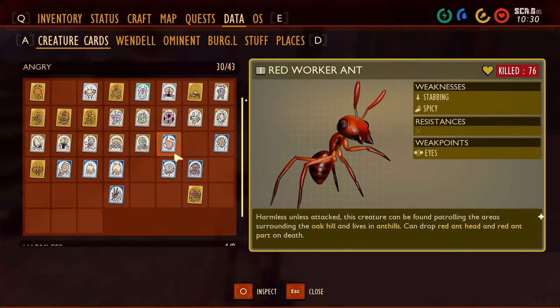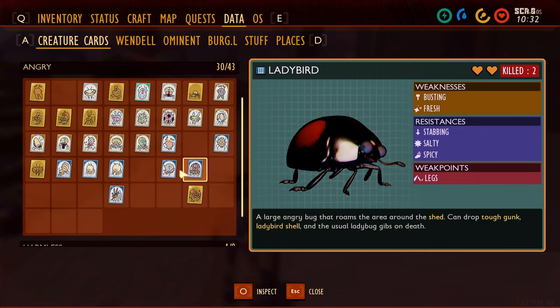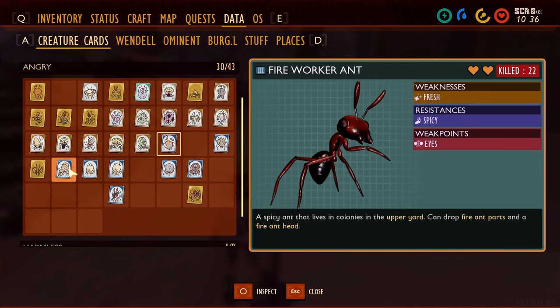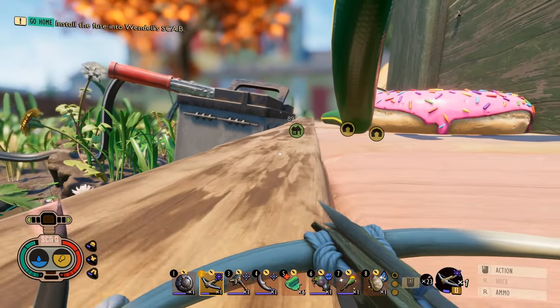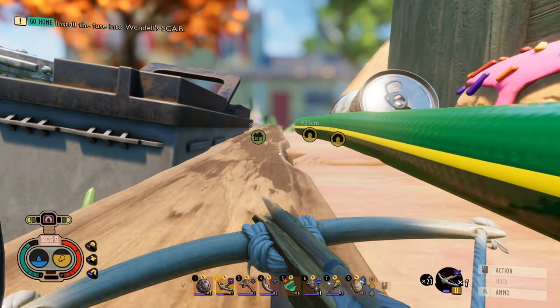Probably should check on this larva here. And the mosquitoes. I was expecting that. Dust mite. Where are the mosquitoes? It's weak to chopping, so earlier on when I was fighting them, it was a good idea to use the axe. It's also weak to slashing. So it didn't matter if I used the axe or the sword.